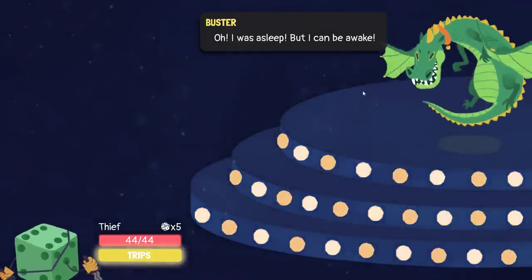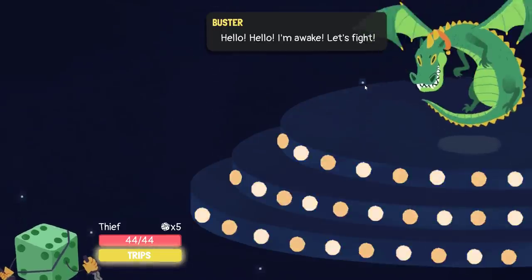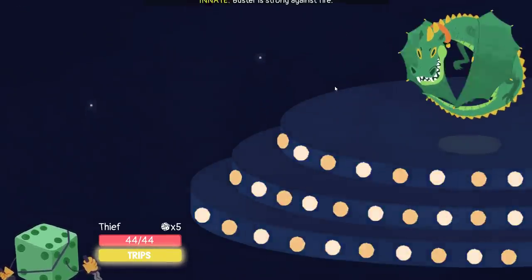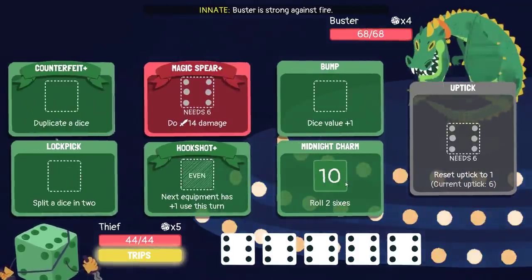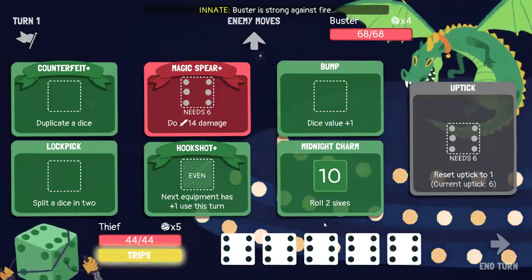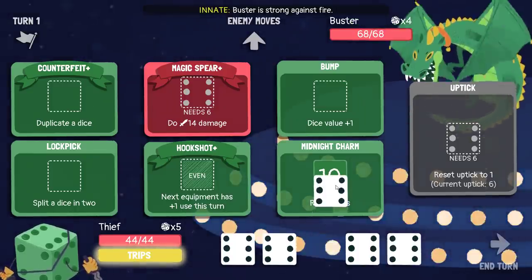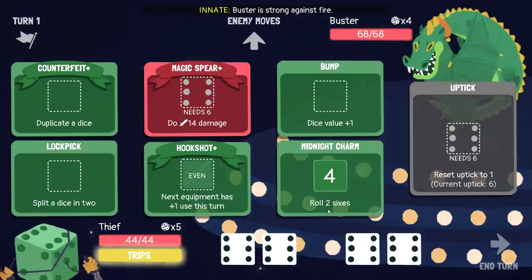Buster is strong against fire. I was asleep but I can be awake. Wait, no — because you were supposed to be a friendly pet dragon. Hello, I'm awake. Let's fight. Look at this turn right here — you gotta love it. I can get my Midnight Charm ready for the next turn. Happily.